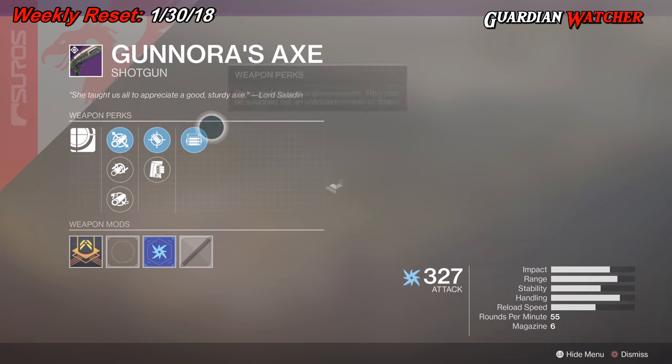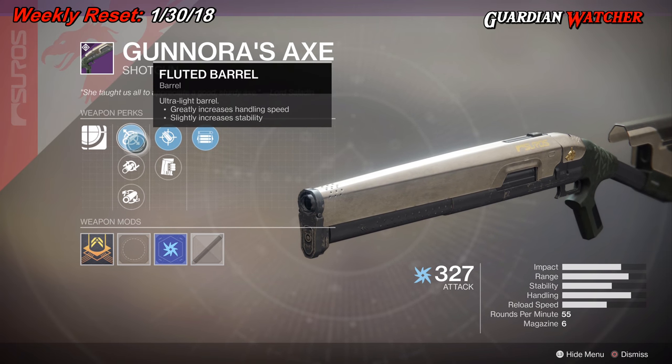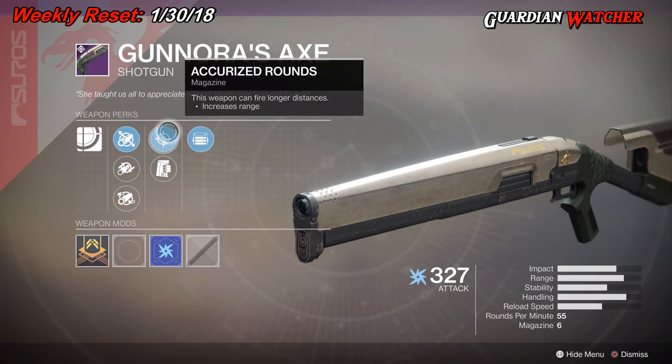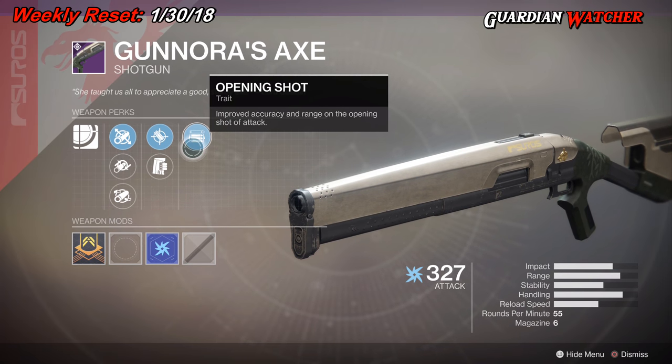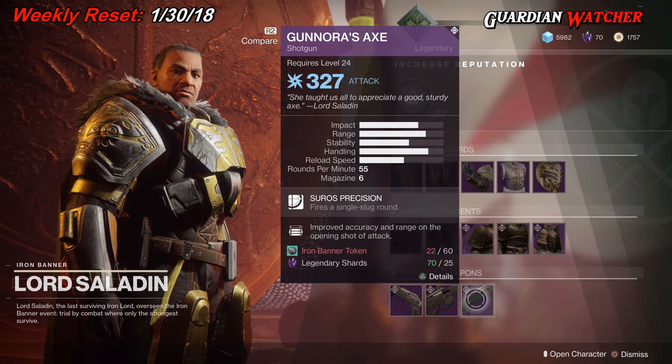And then last but not least, we have Gung Nora's Axe, which is a shotgun. This has Precision Frame, Fluted Barrel, Rifle Barrel, Barrel Shroud, Accurized Rounds, Assault Mag, and Opening Shot. These are pretty much reskins.